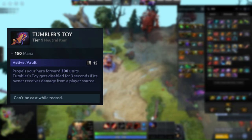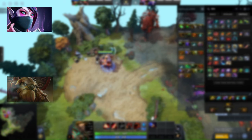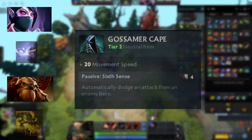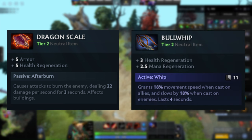For neutral items, I like to pick up Tumbler's Toy as it gives 150 mana and helps Centaur use his stun from a good distance. If I don't get Tumbler's Toy in the tier 1 token, my second priority is Trusty Shovel — it's the best support tier 1 neutral as it drops Mango and Salve which supports can utilize very well. For tier 2, if the enemy has TA or Shaker which deal an insane amount of damage on their first hit, I like to get Cloak. Otherwise, Dragon Scale is my go-to because it provides 5 armor, which solves Centaur's armor issues. If neither option is available, Bull Whip for mana and HP regen is good, and its active ability reduces enemy movement speed.